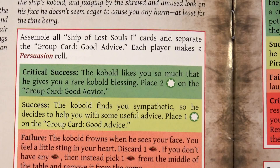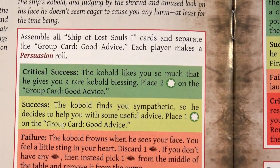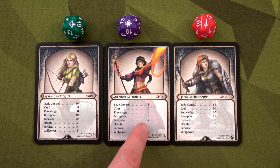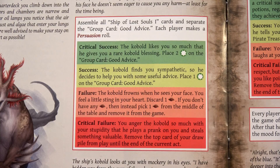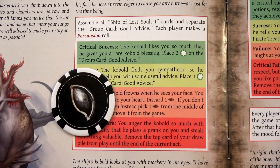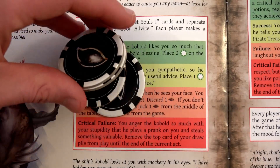We assemble all Ship of Lost Souls 1 cards and separate the group card Good Advice. Each player makes a persuasion roll. Tajalva has a fate point she could use to re-roll, but everyone else takes what they roll. We rolled a 10, 12, and 8 on the first throw — not terrible. Then we rerolled and got a 19, a 19, and a 15. All fails, though no critical failures. The kobold frowns — discard one fate point for each person, or pick one from the middle and remove it from the game. Tajalva returns hers, but two fate points are permanently lost. We can now access a maximum of four fate points for the rest of the game. We also grab the group card Good Advice: after a failed knowledge roll, if the die shows an even result, remove one token to re-roll.